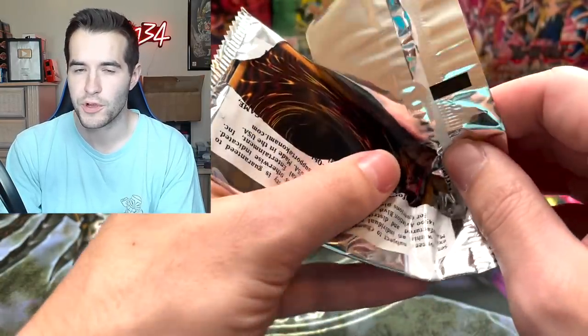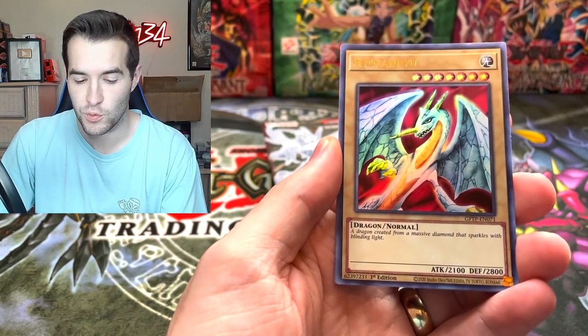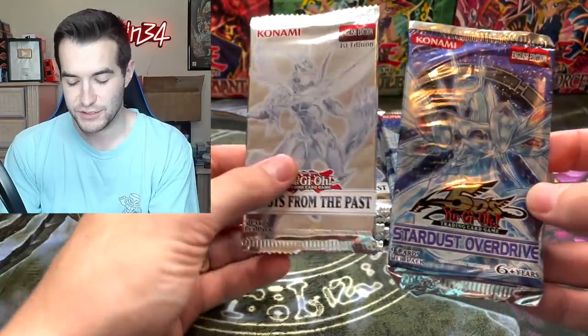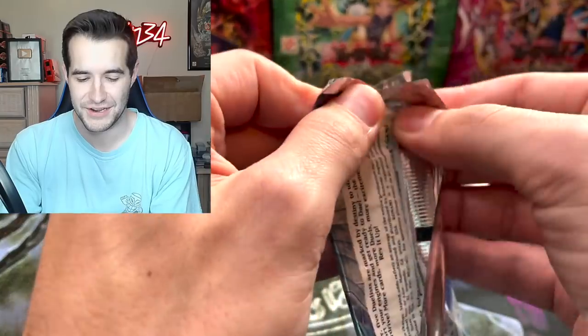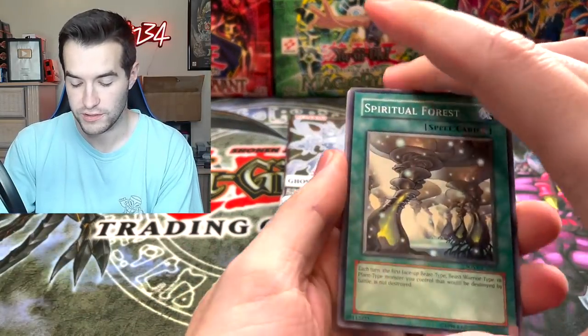Let me know in the comments — will we pull a Ghost Rare? Will we pull an Ultimate Rare? We could also pull Ultra or Secret Rares. What will we pull today? Pulls so far include Hyo Zunru, Cosmo, and Lavalval Salamander. These packs only have five cards and they're so much smaller — same amount of packs but Stardust Overdrive looks like way more cards.